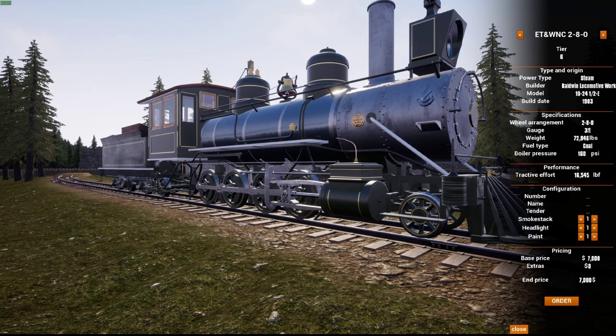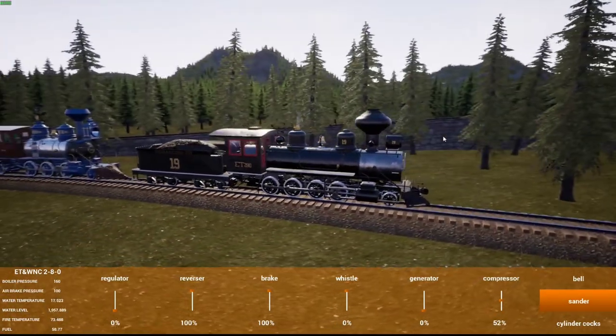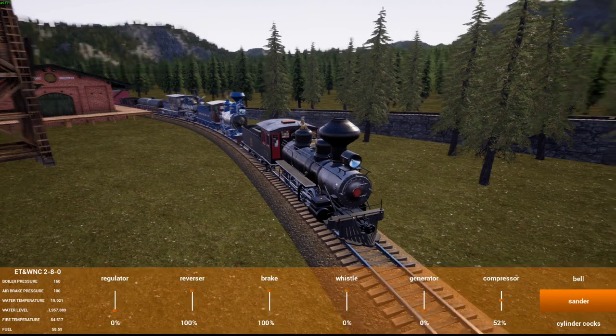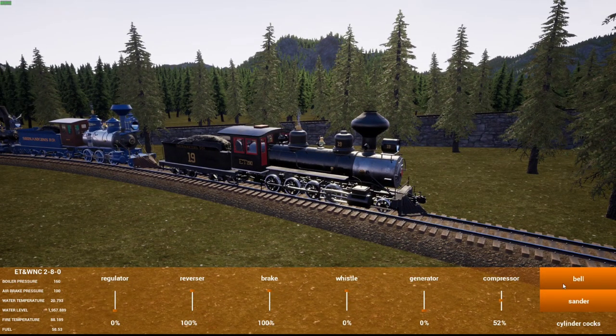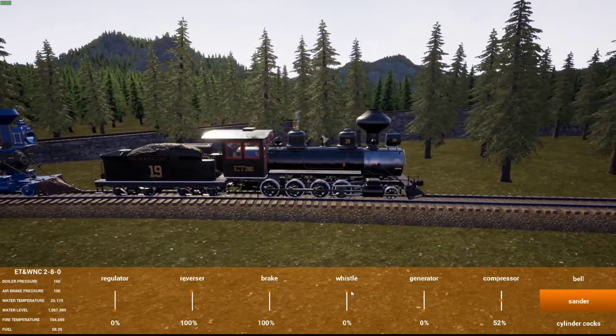This one has like a ghost whistle to it. I put this smoke stack on it because it has a Climax or Heisler's smoke stack. This one's got a ghost whistle, bell is normal from the old engine. This one does have the same whistle and bell, but I can't figure out what happened. We're going to start when this bell shuts off.